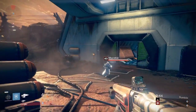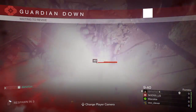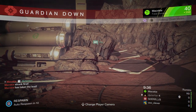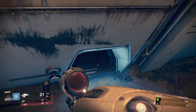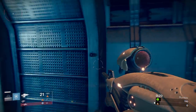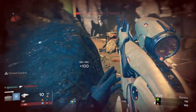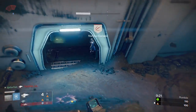Everybody wants the Vex Mythoclast to come to year three. For my secondary I'm using the 77 Wizard — pretty decent rolls on it, has Last Resort and Range Finder. If you see me mapping people, that's pretty much why — that Range Finder perk. It's pretty much a maximum impact fusion rifle, so it's going to one-hit people. Hoping to get a few maps this game, using the Vex Mythoclast the rest of the time.